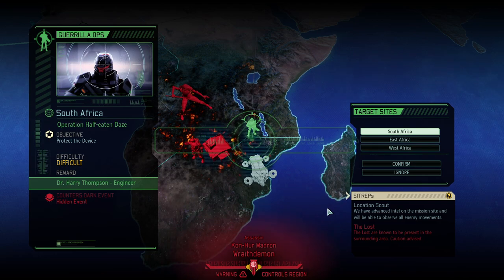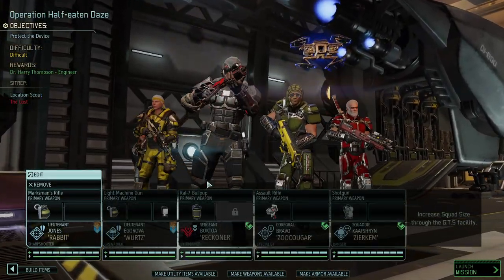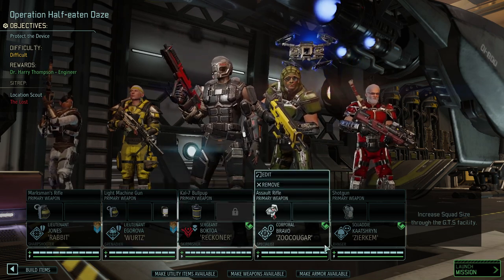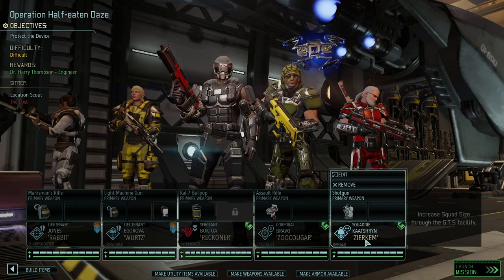Hello and welcome back to XCOM 2: War of the Chosen. My name is Saiken and today we're continuing the Choose to Lose campaign, where we're trying to beat the game on the highest difficulty with less hit points, less equipment, less classes available, and of course the Advanced Better ADVENT mod. Today we are in South Africa with Operation Half Eaten Days — protect the device — and we'll bring Jessica Jones, Rabbit, Words, Zoo Cougar, and Zirkum as replacements.